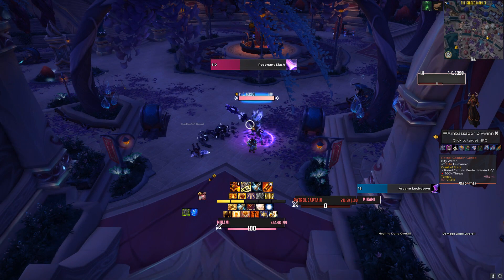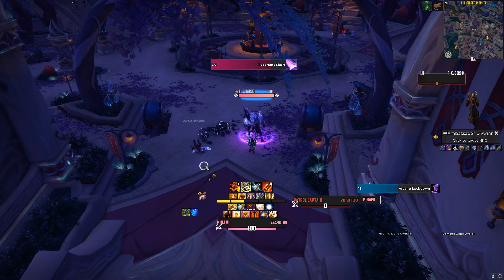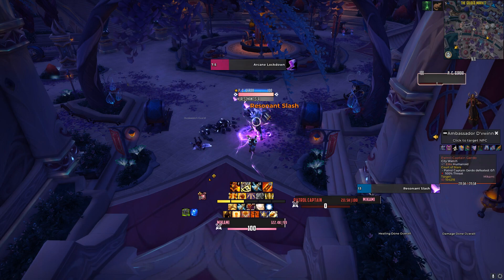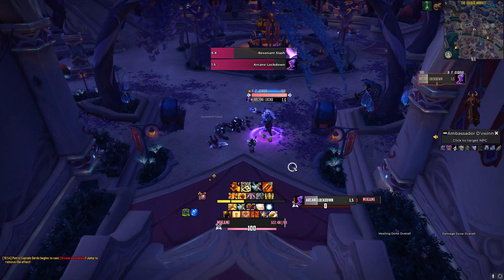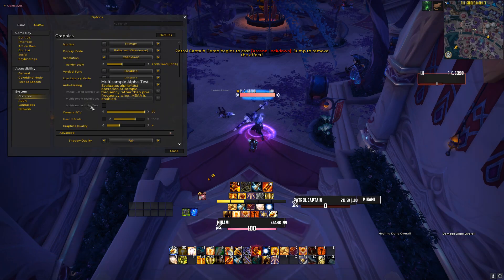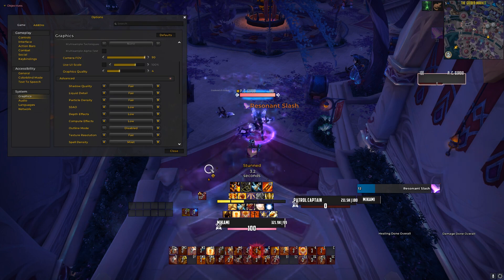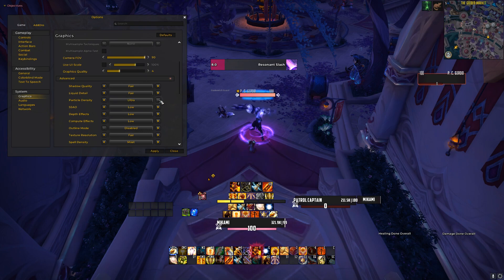Here the first boss in this dungeon is casting a spell and you can see that it's invisible. I cannot see the Resonant Slash. Here it's going to come again. Now this is because if you use the default overall settings in World of Warcraft, if you go to graphics and you set the level from like 1 to 10, it's going to disable these types of spells, these types of mechanics. It's called particle density.